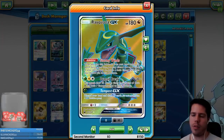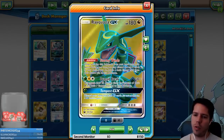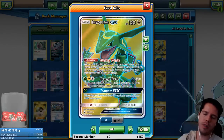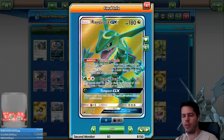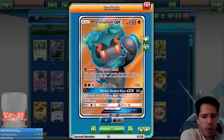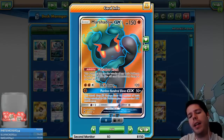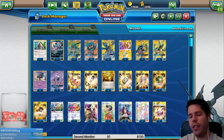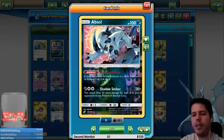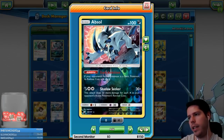Rayquaza GX has no water or grass energy in the deck, but with many ways to move energy around, Rayquaza's purpose is like another Coco Prism Star — use Stormy Winds, discard three cards, attach a lightning from the discard pile onto Rayquaza, then move it elsewhere. We don't have grass energy for Dragon Break or Tempest GX. Marshadow GX is a fighting type attacker, great for the mirror and against Buzzwole — Shadow Hunt can copy all attacks from our basic Pokemon. Absol increases the opponent's basic Pokemon retreat cost by one, countering Zapdos-Jirachi decks.